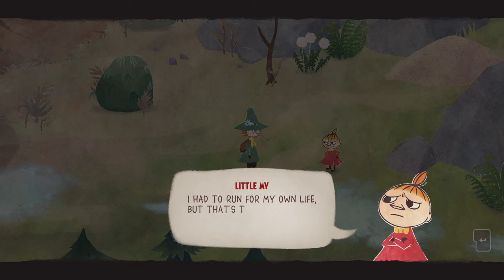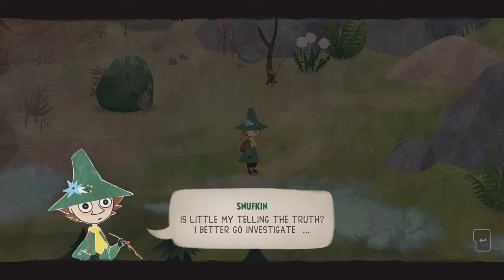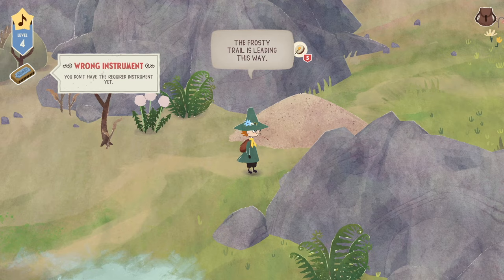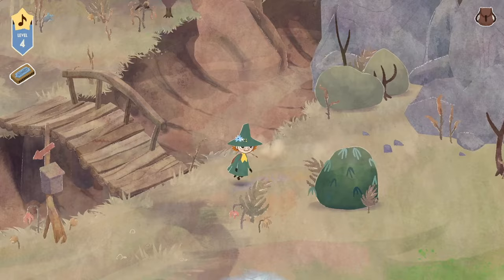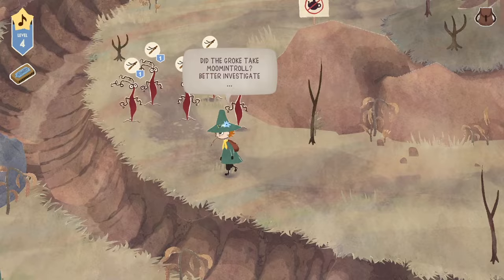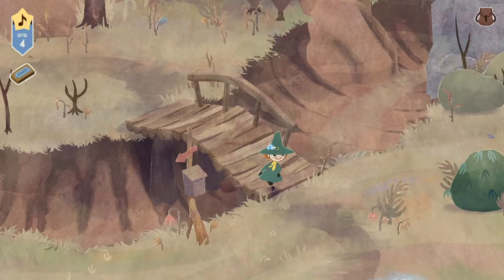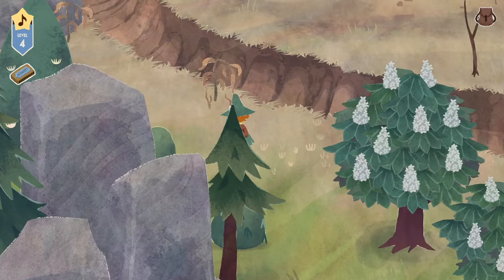Luckily Snufkin is a very astute individual and asks: can we even trust Little My? Is she telling the truth? So Snufkin does go and investigate. I also discover here, based on a 'wrong instrument' alert, that we do get other instruments as you progress. So that's exciting — you won't just have a harmonica. Here it seemed like we have some sort of flute. I'm learning. I do think it's cute that you have access to other instruments as you go. I was wondering if it would just be the harmonica leveling up, but no — you get to play other things too.